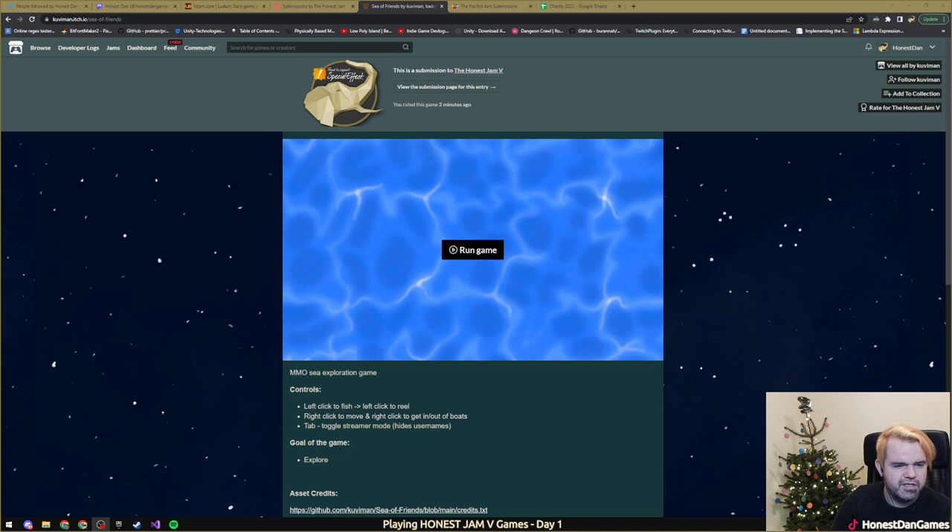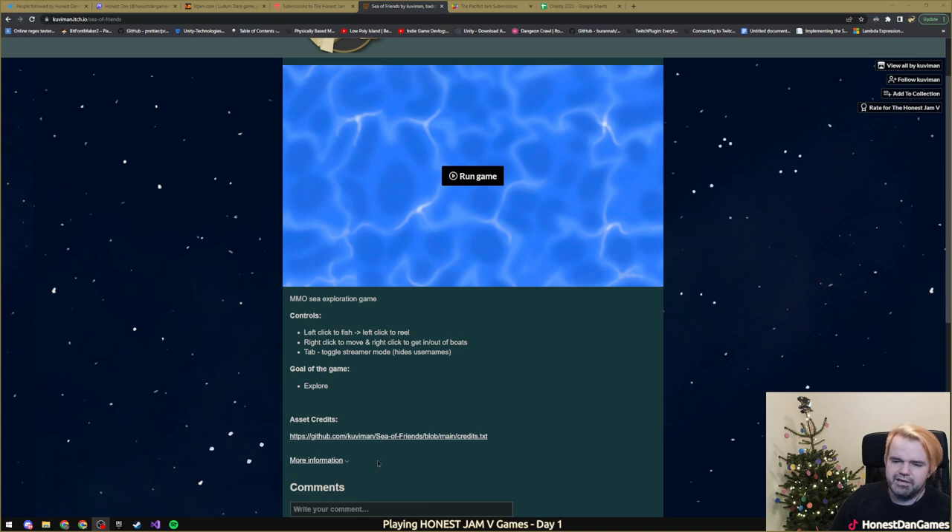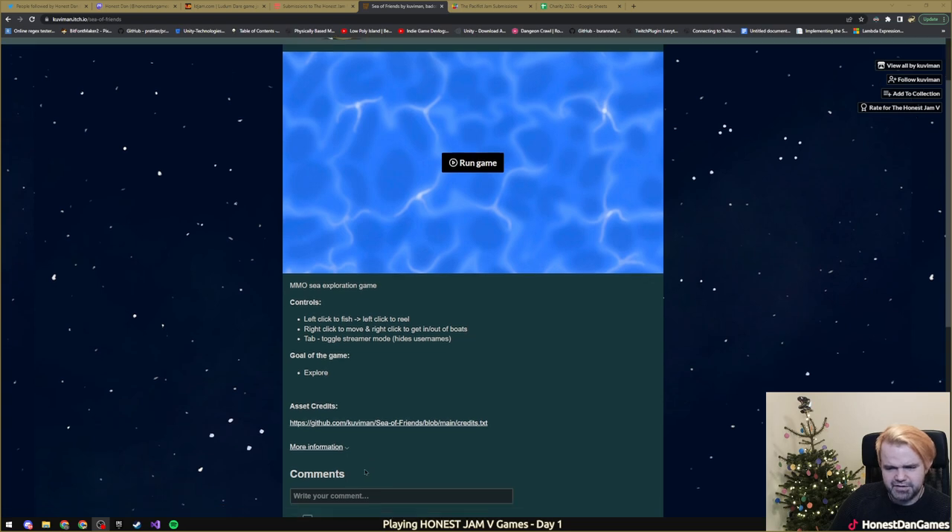This is going to be the page here as it's multiplayer. MMO, see exploration game controls. Left click to fish. Left click to reel. Right click to move. And right click to get in and out of boats. Tab to toggle streamer mode - okay, if we don't want the usernames to show, so you can't get hassled by people. What makes it harder? Okay, that's a good consideration as well.